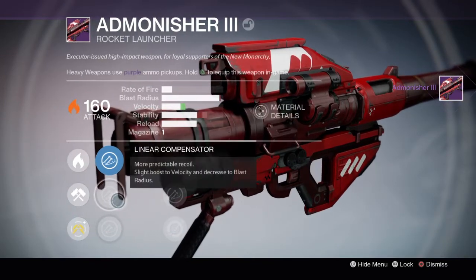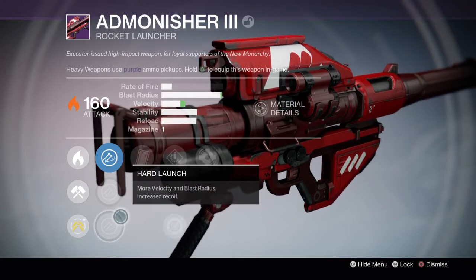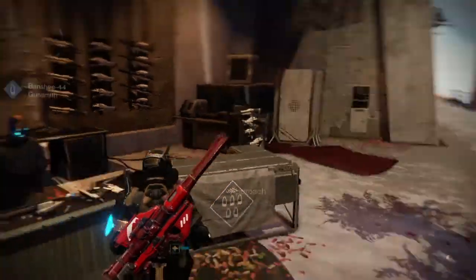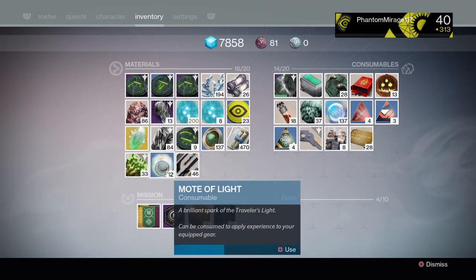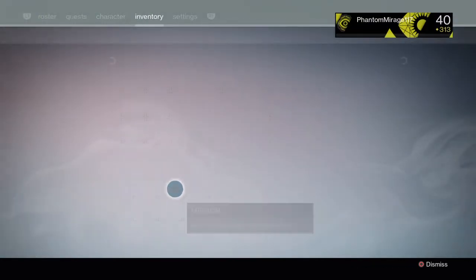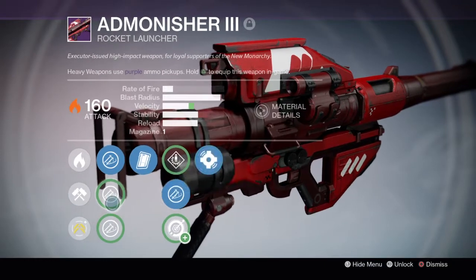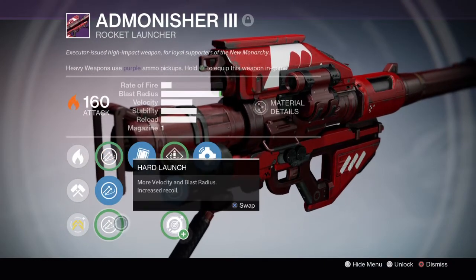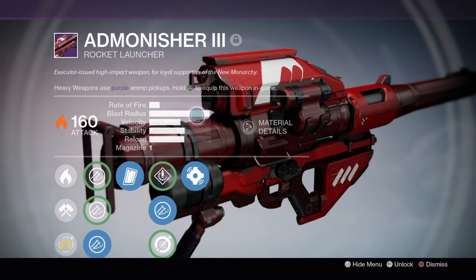We have javelin and we have linear compensator — I guess that's all right. There we go, that was a lot easier than I thought. We still have 14 more tries, which is pretty good. I need two more perks. There we go, all right!